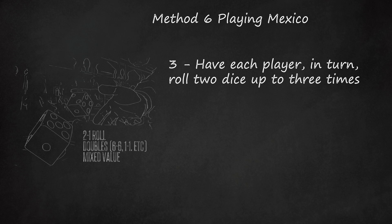A roll of doubles is ranked downward from six-six (sixty-six) to one-one (eleven). Other mixed rolls are ranked first by the higher face value (tens digit) and then by the lower face value (ones digit). Thus, three-one, or thirty-one, is the lowest possible roll. Roll values are not cumulative — if a player rolls thirty-four on the first roll and thirty-one on the second, they are not added to make sixty-five.